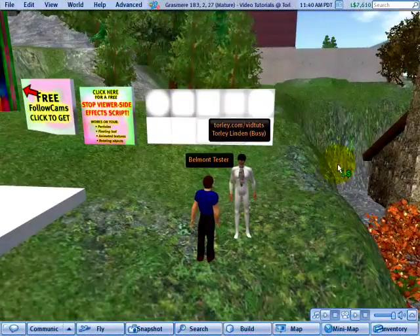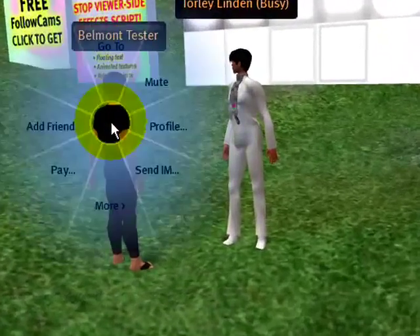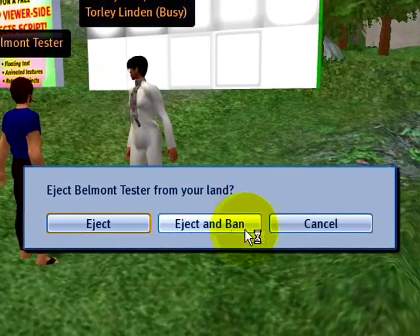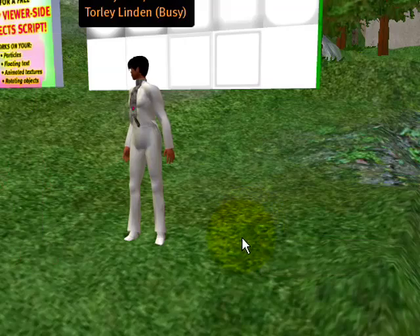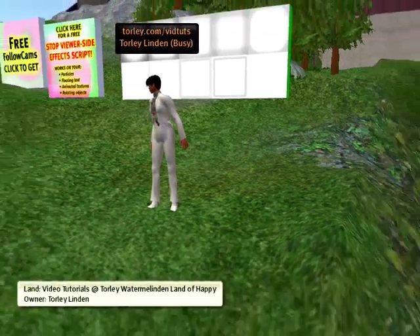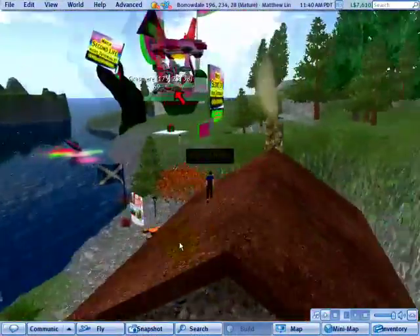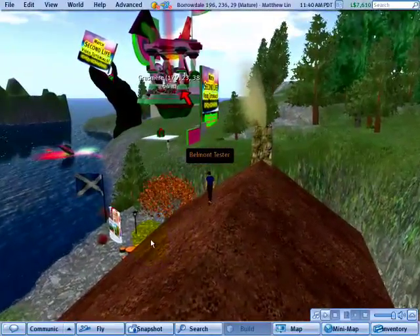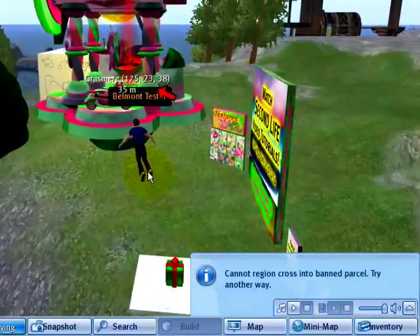But if I don't want Belmont there and I don't want to mess around with freezing, I can right-click, More, and just eject Belmont. You can eject and ban — and away Belmont goes. Belmont got kicked out to the adjacent parcel where he is now loitering on Matthew Linden's roof. And when he tries to fly back in, Belmont cannot cross into this banned parcel.